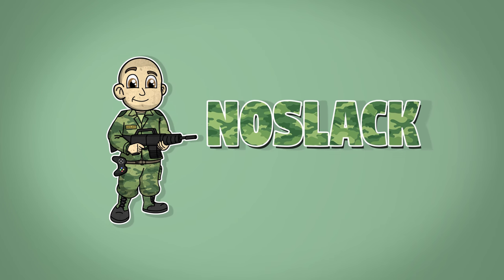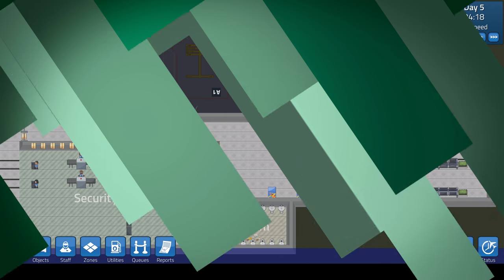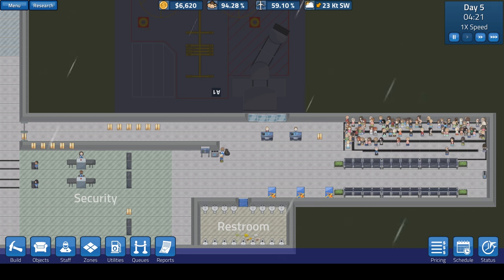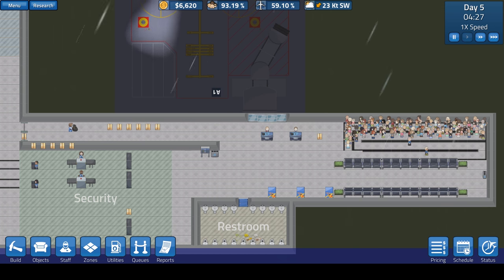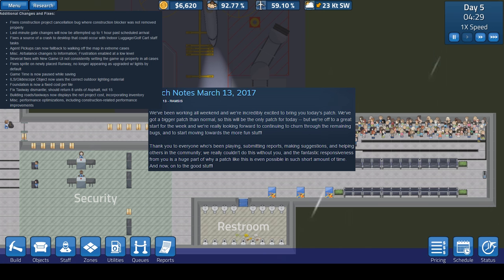What's going on guys, it's NoSlack Novak and I'm bringing you episode 7 of Sim Airport. This episode is going to be a little bit different — I'm going to start it off with some dialogue on what's going on with the game. These guys have been constantly updating us and constantly putting out patches, and yesterday afternoon they released a big patch on March 13th.